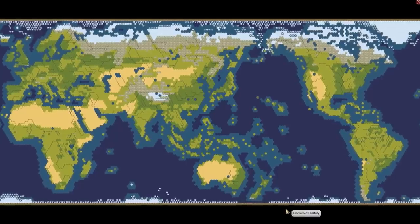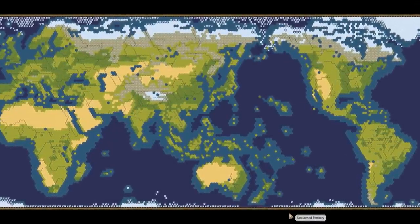We got 48 civs on a massive Earth map. We've done this on a smaller Earth map before. This one's going to be huge, and the western hemisphere is going to be a little crazier with the Mayans and Grand Columbia. It's going to change things a lot in the new world.